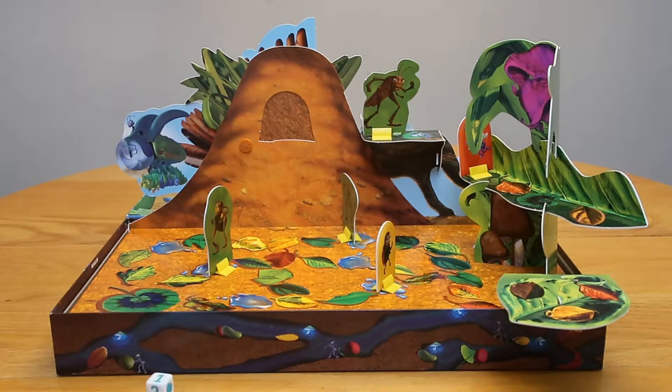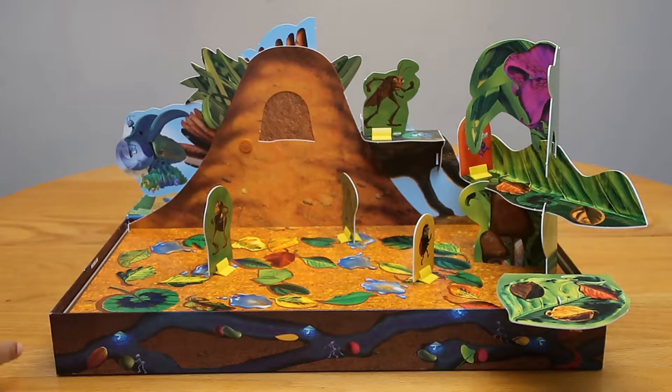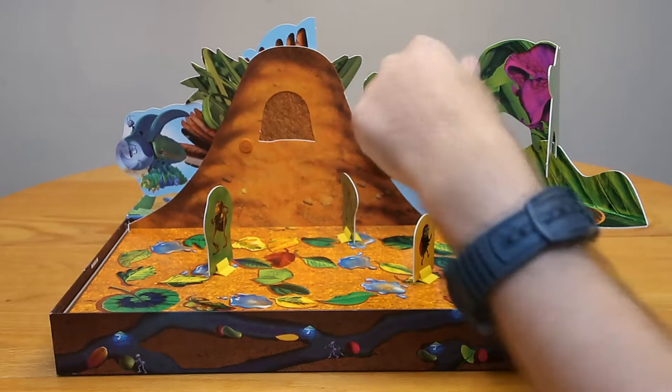Things get tense as players move up the board — this is dangerous territory. Someone rolls a one, thankfully avoiding a bad outcome. Then an arrow comes up forcing a position switch, leading to a dispute: 'No, no, no!' — but the rules say you must switch. After confirming the rule, we reluctantly switch. We consider playing again if the game ends that quickly.